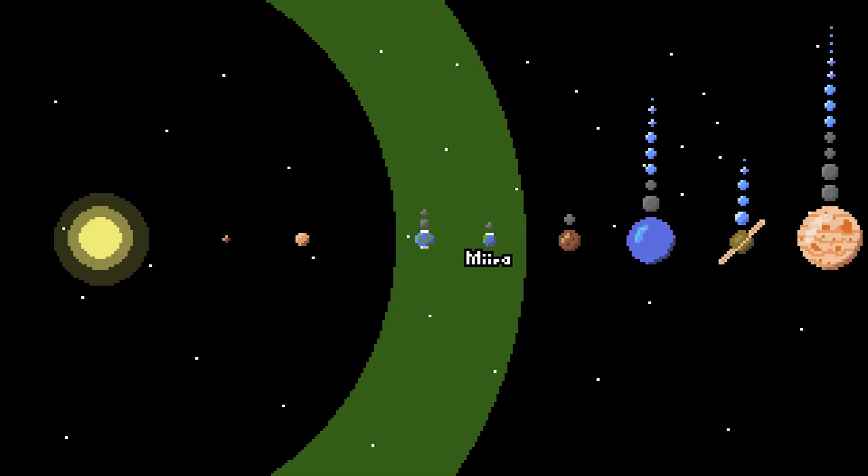Borea, the sun that Mira orbits, is a G-class star. It's 20% larger than our sun and twice as bright, which places our habitable zone between 1.37 and 1.97 AU. Mira rests comfortably at 1.61 AU. It has a sister planet located at 1.42 AU, but we will talk about that in another project.